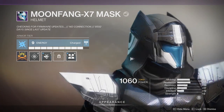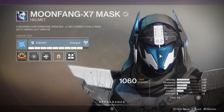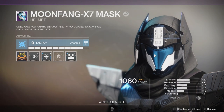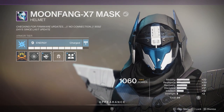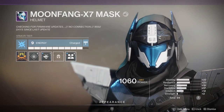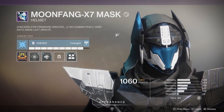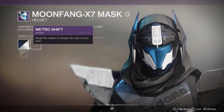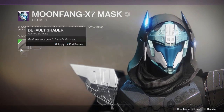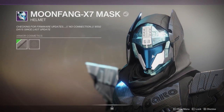The only thing I can really talk about for the helmet across all classes is that this right here does not change color. Hunters have blue, Titans have green, and Warlocks have green as well. For me this color doesn't bother me too much considering it goes well with what I'm wearing right now, but if I was going for an all-red theme then this would not look good at all. It does not change color at all, which is kind of unfortunate - I would have loved if this changed color as well.